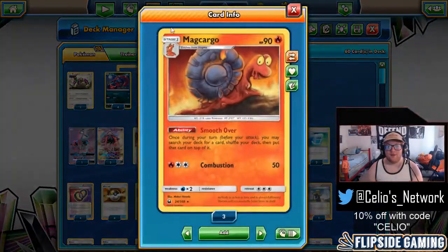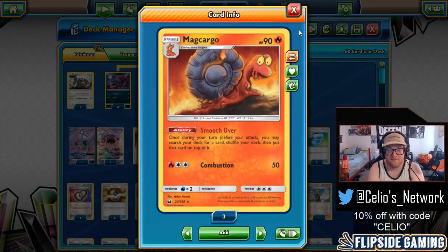I've added in a 1-1 Magcargo line. Magcargo is a spiritual reprint of an older card from EX Deoxys. This card is so good with Zoroark GX — its Smooth Over ability lets you, once during your turn before your attack, search your deck for a card, shuffle your deck, then put that card on top. It's like a mini Mallow once a turn, which is why I've cut down to just one Mallow. This is just a bench sitter — you will never attack with it, and its three retreat cost is hefty, but you can always Smooth Over to find what you need. A Guzma or Float Stone gets it out of the active if it gets stuck there. This 1-1 Magcargo line makes the deck so much more oppressive because you can guarantee one specific card a turn that you need to control your opponent's board without even using Mallow as your supporter.